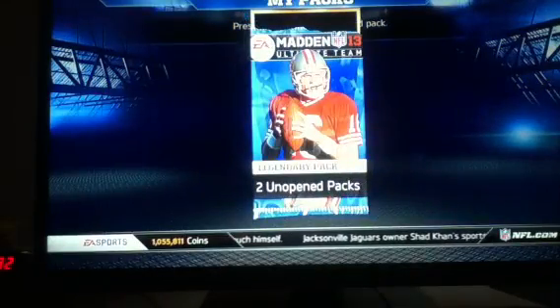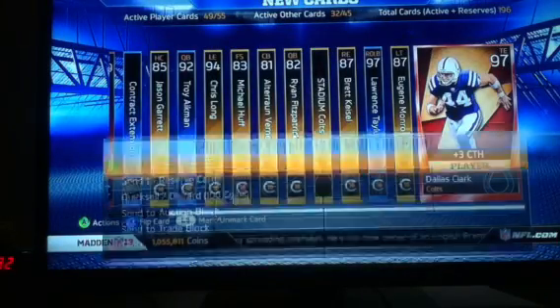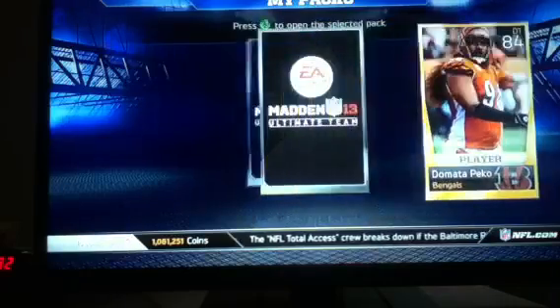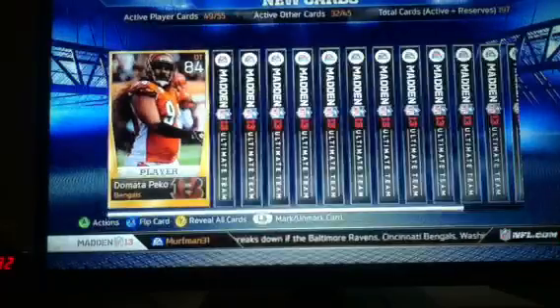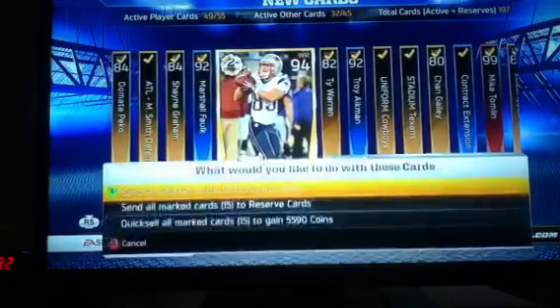Two packs to go. Maybe we can get an Andre or something - I want that Andre Johnson. I actually didn't try him, I just sold him off. Then we see a Flashback Dallas Clark - decent card, I wanted to try him, so I'll hang on to him and use him in a game. Here's our last pack. We start out with a Domata Peko, reveal all - Flashback David Carr, worth nothing. The rest of the pack is worth nothing.